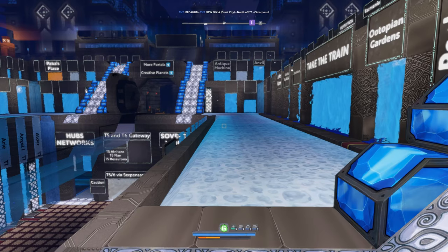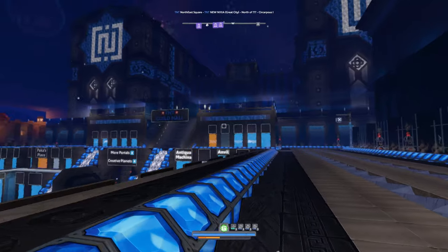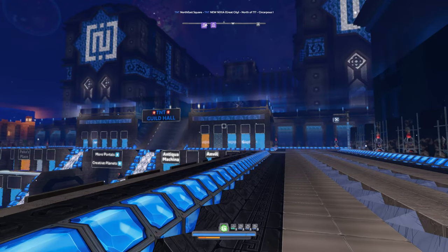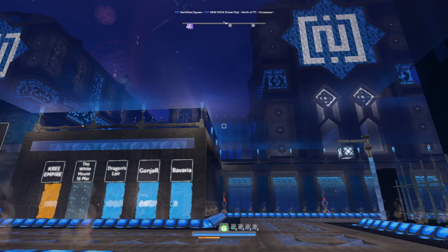Most of the time we just hit the portal that we need and keep it pushing. But have you ever stopped to take a look at what is above the actual portal hub here? So the first thing I want you guys to see is this guild hall. I mean, how could you miss that? I haven't missed it, I just haven't actually gone to take a closer look at it.